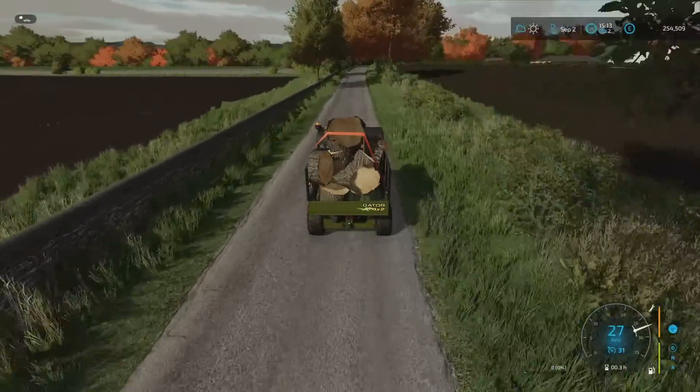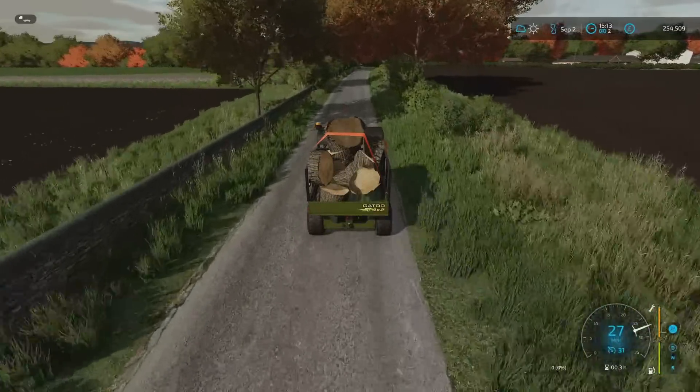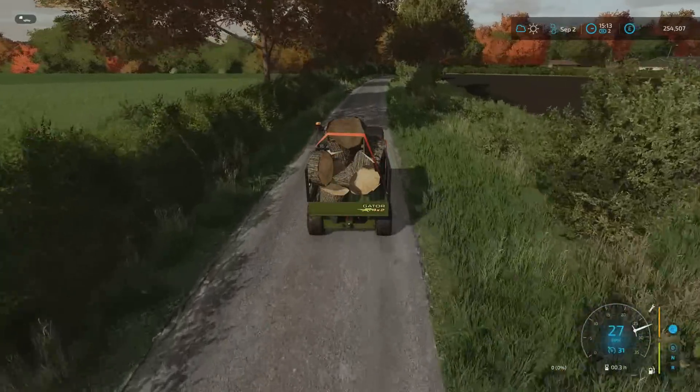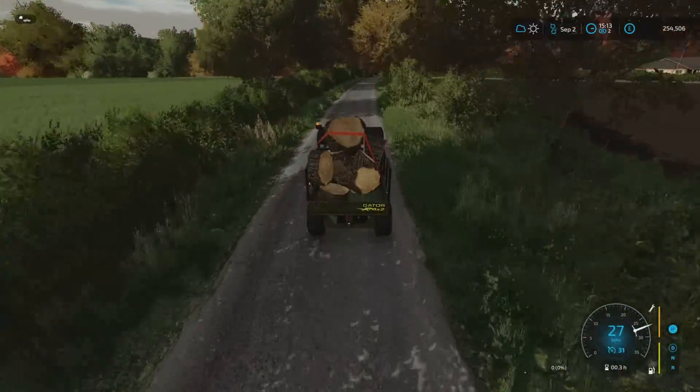We'll put the hay in there and then the silage will be in the silage clamp. So all of the things we need for making TMR will be right there where the cows are. I just need to work out a plot where we can actually place it. I've got the second fertilising contract on Field 13. That's ongoing at the moment, going to need more fertiliser. The money's gone down, the money's gone up.